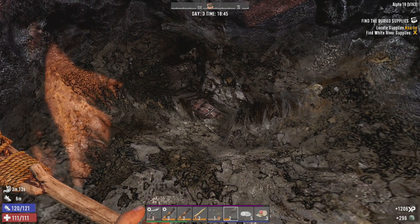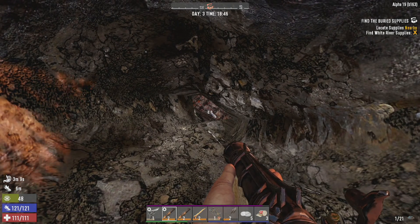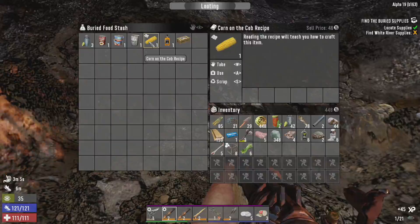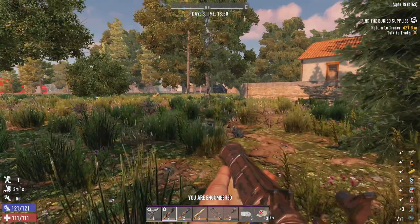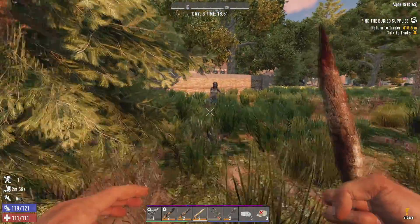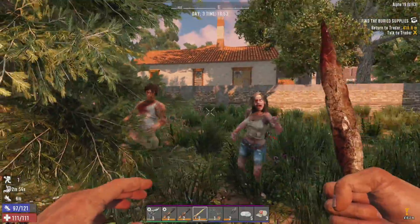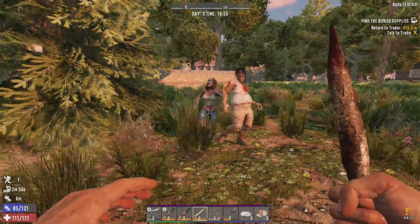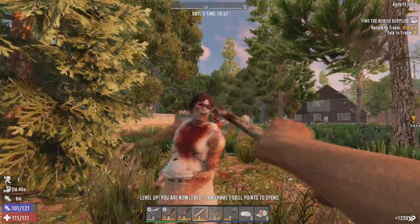Alright, here we go. We found it. I'm going to get my blunderbuss. I'm going to crouch. I could probably just sell that for a little money. Let's see if we can save some ammo and just stab these zombies. Oh, that was an Edgar right there. Go ahead and get him bleeding. We got some stacks on her. She's dead.